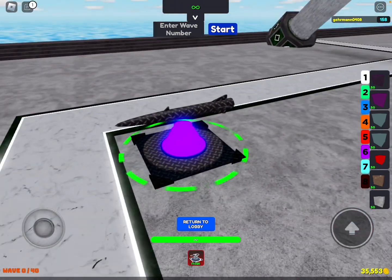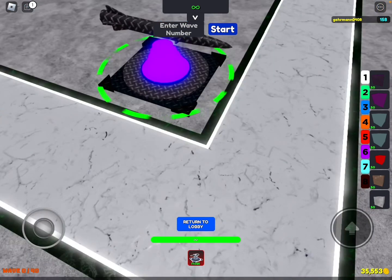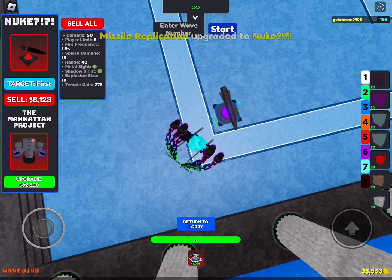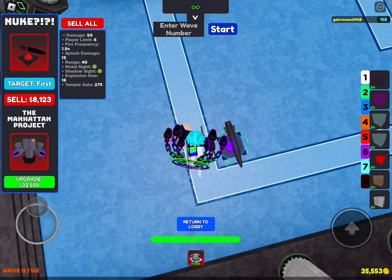And now we've got this purple glow to it. Next up is the Nuke which costs 5,250 — got a big damage increase, slight fire frequency reduction, a bit of splash damage increase, and a bit of range.